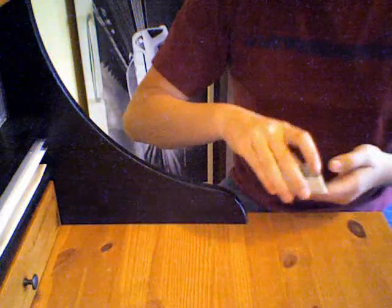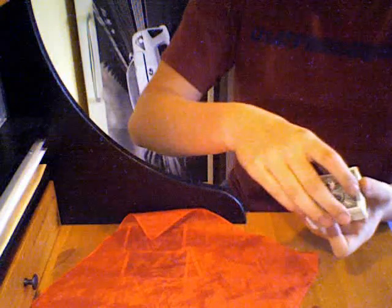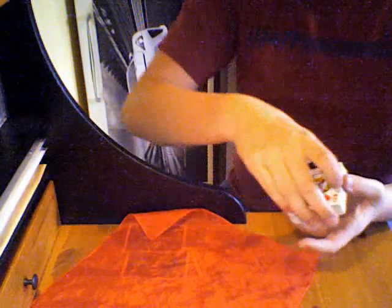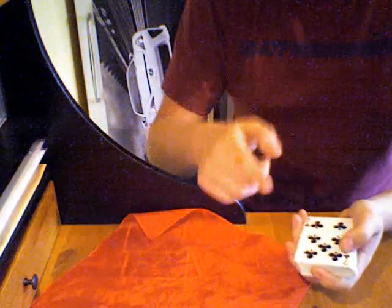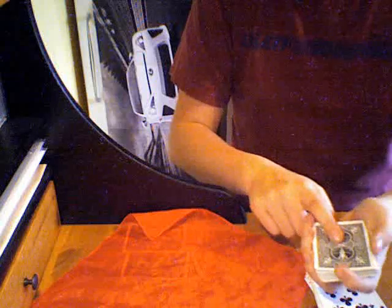We have a deck of cards here. We're going to take three cards off the bottom and put them right there. I'm going to put the silk over them so that I can't touch them. Now we're going to ask the spectator to cut wherever they want in the deck. Say they cut right there — they're going to flip this packet around and put it on top. Now I'm going to ask them to cut a little bit lower. Flip it around, put it on top. This is a process for them to choose their card — they're going to find the first face-down card from the top.